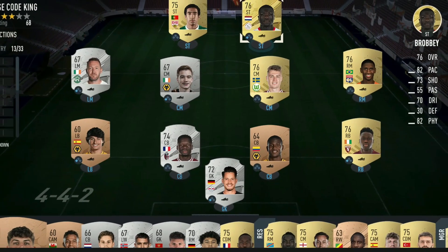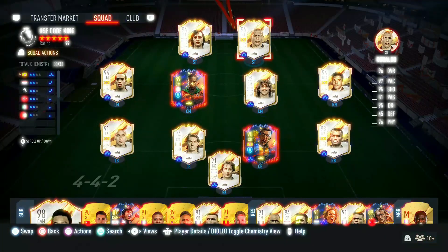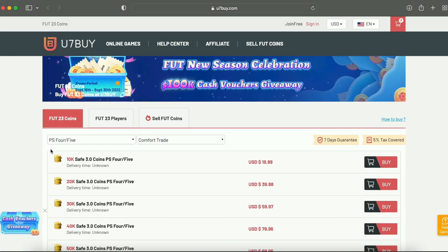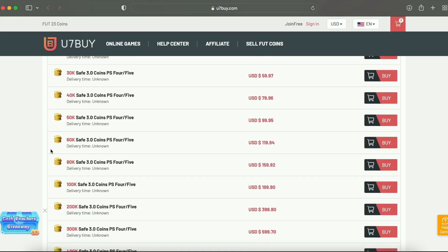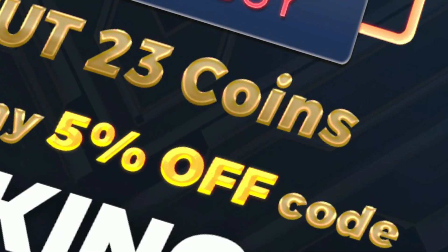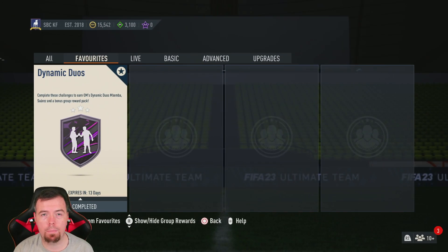Bored of having a starter team? Make it a beast team. Check the description below, get yourself over to Use7by, get some cheap reliable coins, and don't forget to use code King for a cheeky five percent off. Let's get into the video - yo guys, what's going on, King Flipper here and welcome...